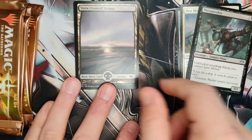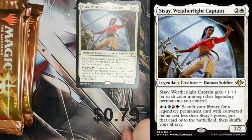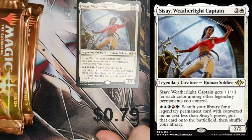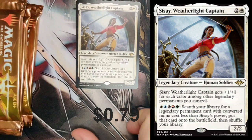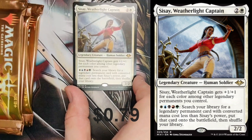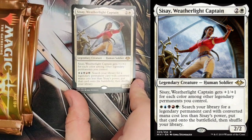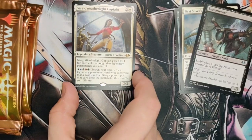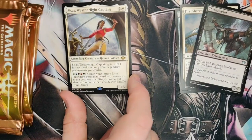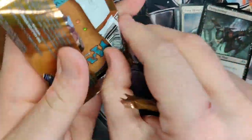Another Ninja one for our Ninja deck. And we got — nice! Captain Sisay! Weatherlight Captain — great reprint, she looks beautiful. Another Rare. She's a good card: for one mana of each color, you can search your library for a Legendary Permanent card with converted mana cost less than Sisay's power, put that card onto the battlefield, and shuffle your library. Good card.